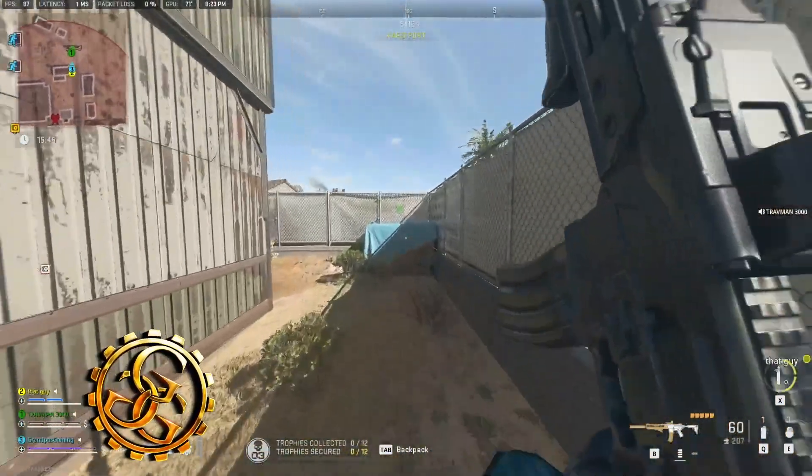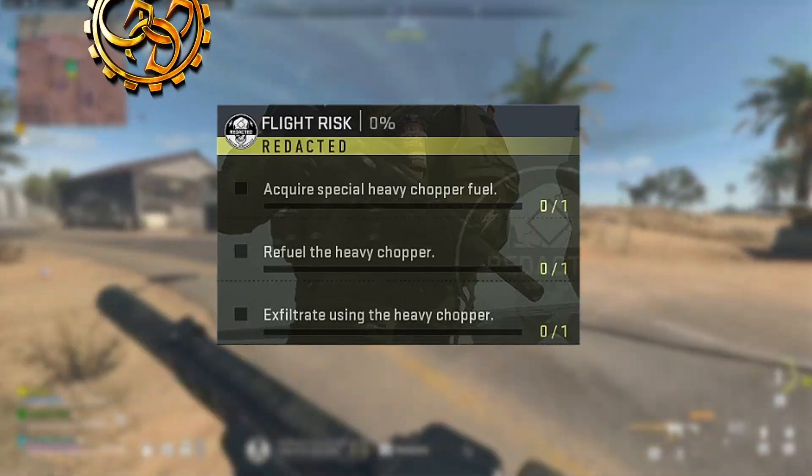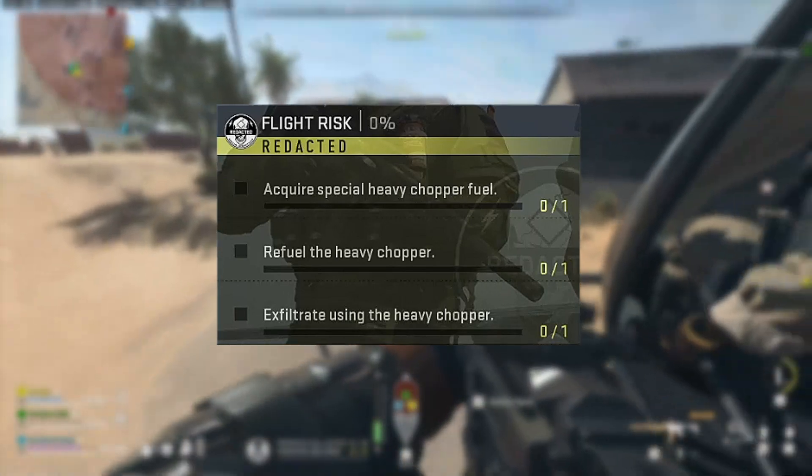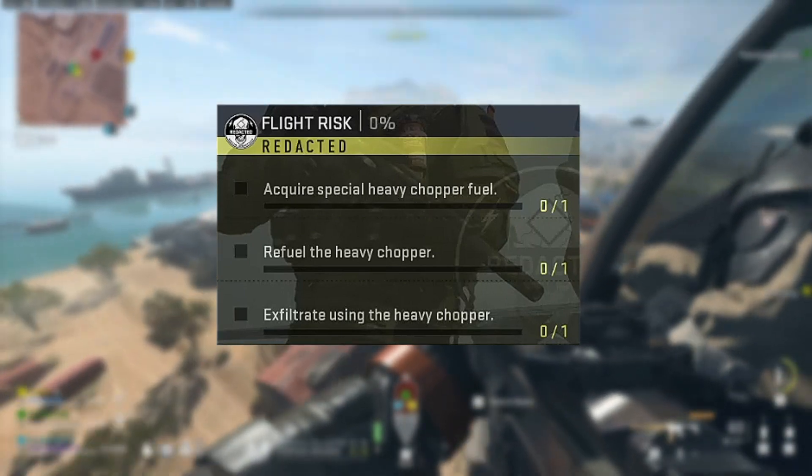Flight Risk is a redacted action Warzone 2 Season 3 DMZ mission. In it, you must acquire special heavy chopper fuel, refuel the heavy chopper, and exfil using the heavy chopper.